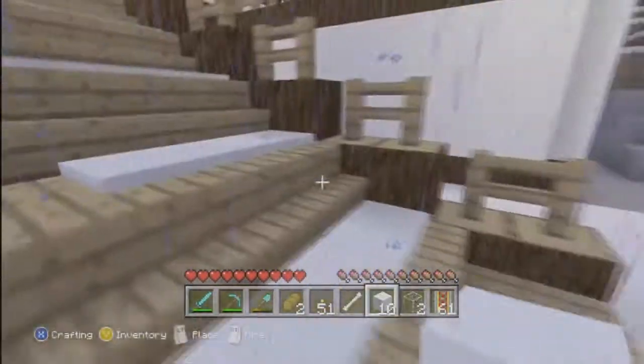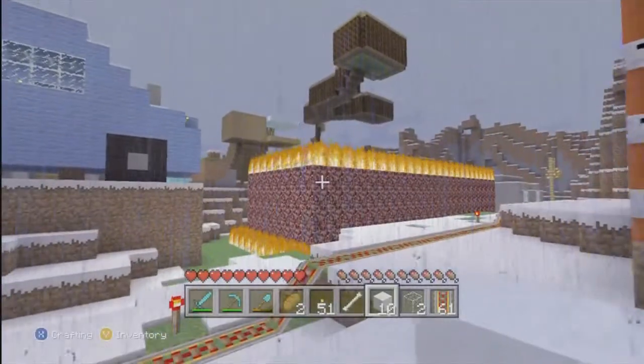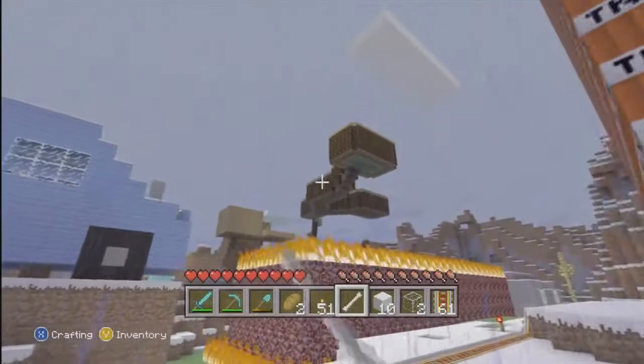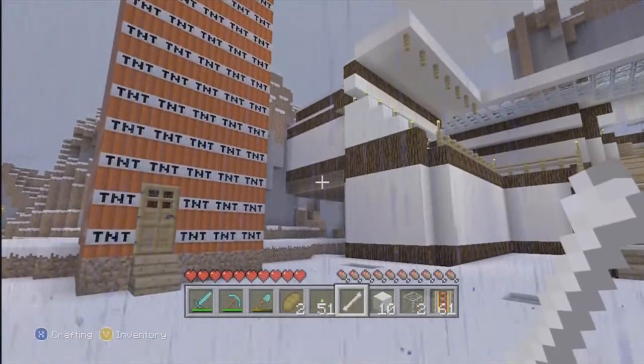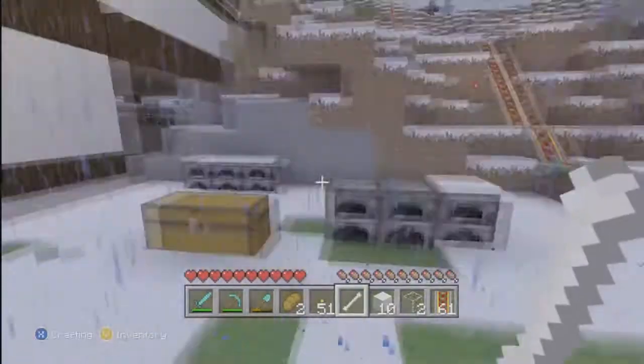It took me a long time to build because this was actually a mountain. I'm not sure if you'll be able to see it in that video — the one with the introductions to the new houses. But this was actually a mountain, so I had to landscape the whole thing out, which took a long time. I should have just waited for the update because then I could have used the insta-pick on it and it would have been amazingly easy.